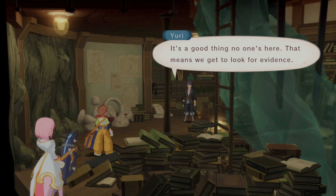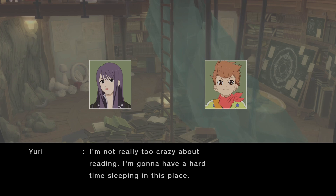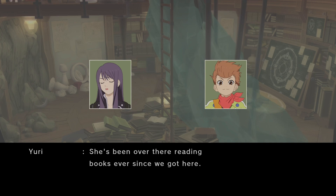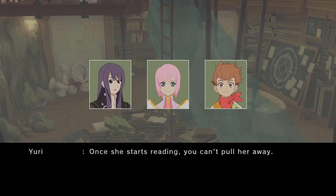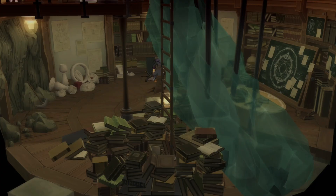Excuse us, is anyone home? Just because you use fancier words doesn't make it any better. It's a good thing no one's here — that means we get to look for evidence. This city sure has a lot of books. It's a city of scholars. I'm not really too crazy about reading, and I have a hard time sleeping in this place. You seem like you're too jittery to sit still and look at something for too long. What happened to Estelle? She's off reading — she's been over there reading books ever since we got here. This seems to be literature from an ancient civilization — it's a takeout menu.